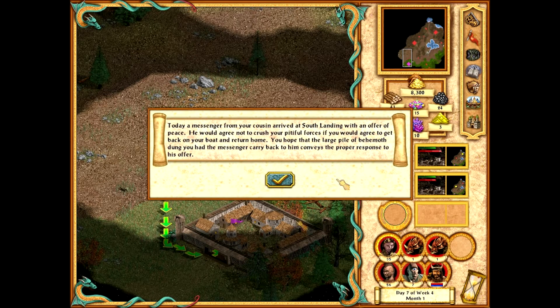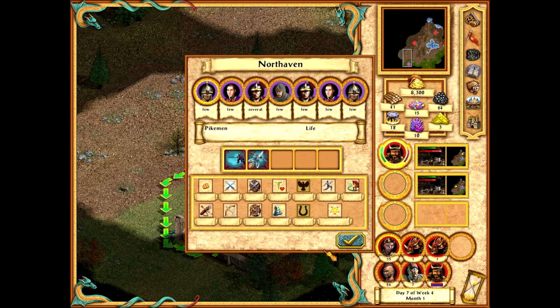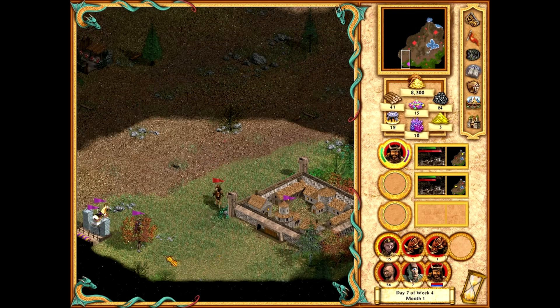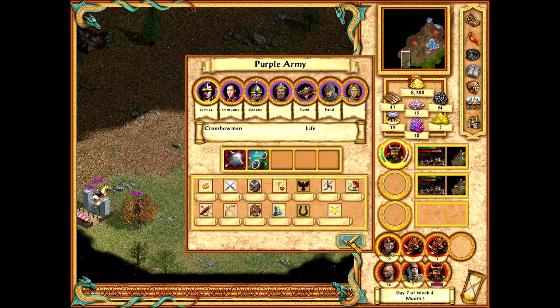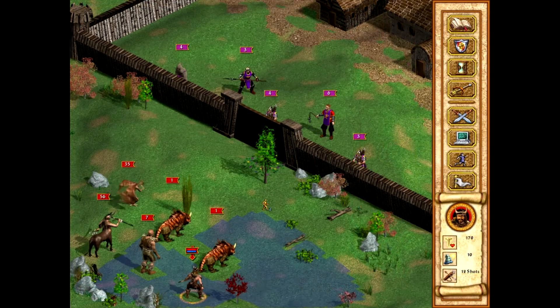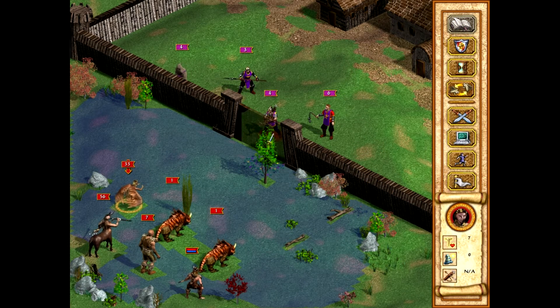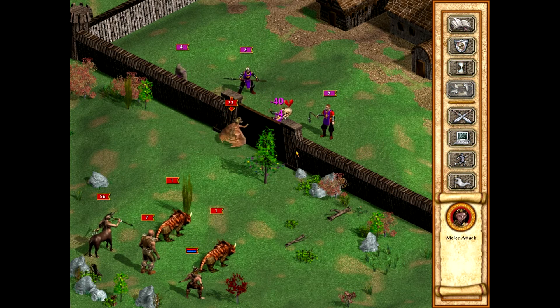Today a messenger arrived with an offer of whatever. Hey, it's mine now. And the big army is right here. Can I deal with the big army after engaging myself here? I don't know. Kill this before it kills. Thank you.